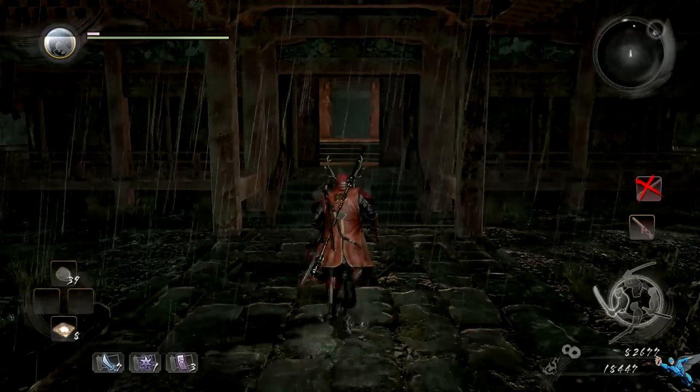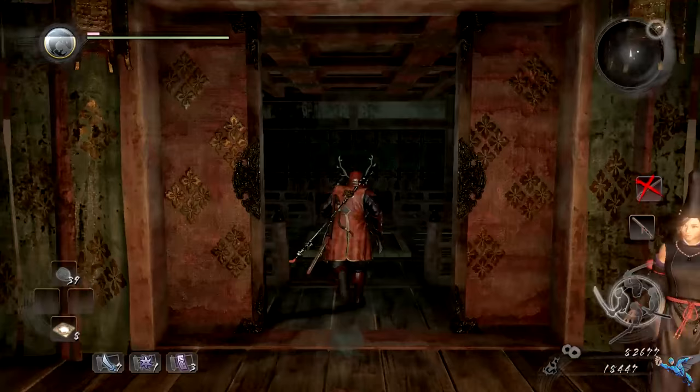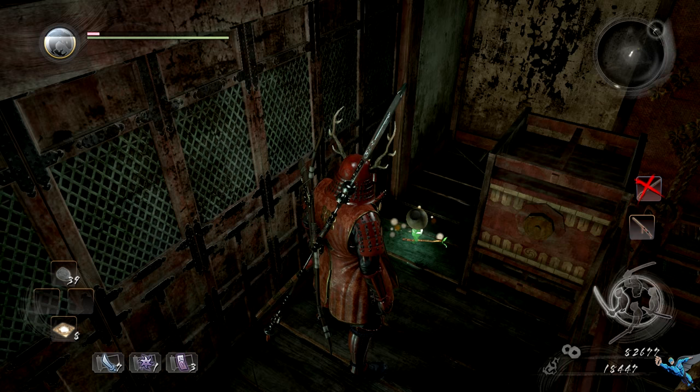Number five will be pretty much right after you beat the first boss. Just enter the elevator room but don't take the elevator. Go to the right and you'll see the Kodama.